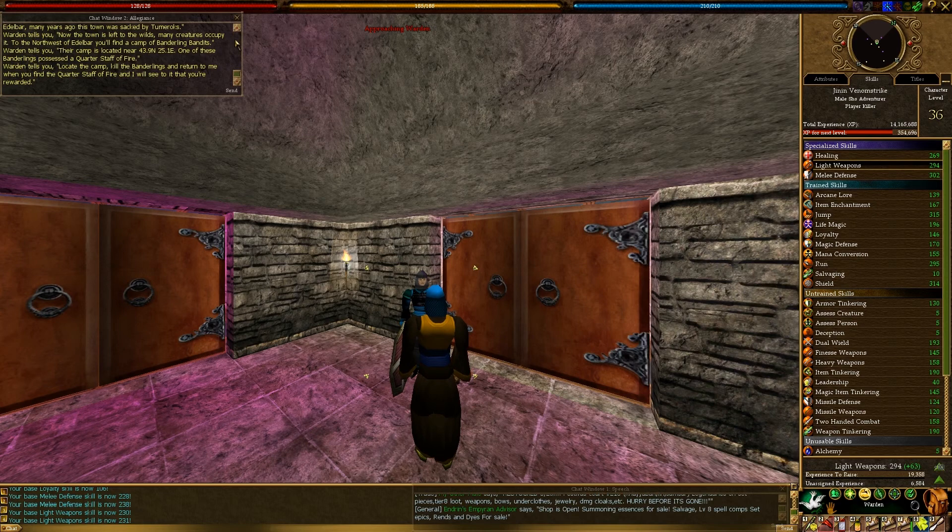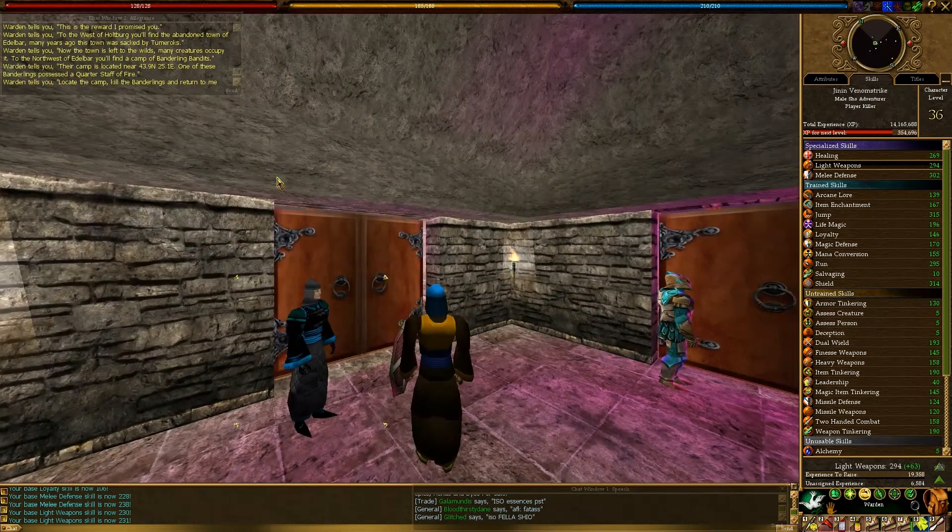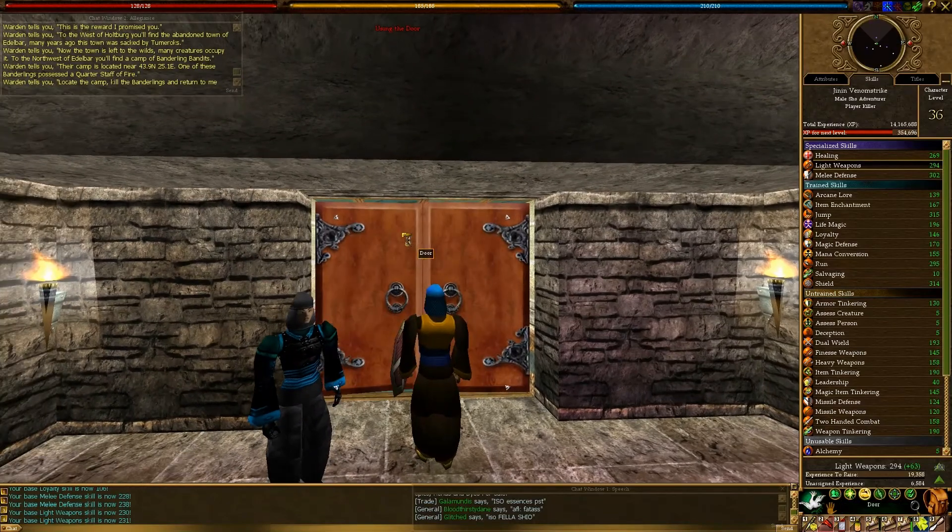The warden tells us: to the west of Holtburg you'll find an abandoned town of Elabar. Many years ago this was saddened by tumor rocks. Now the town is left to the wild as many creatures occupy it. To the northwest of Elabar you'll find a camp of bandling bandits. The camp is located at 43.9 north, 25.1 east. One of those bandlings possesses a quarterstaff of fire — locate the camp, kill the bandlings, and return to me. So this is going to be really quick.